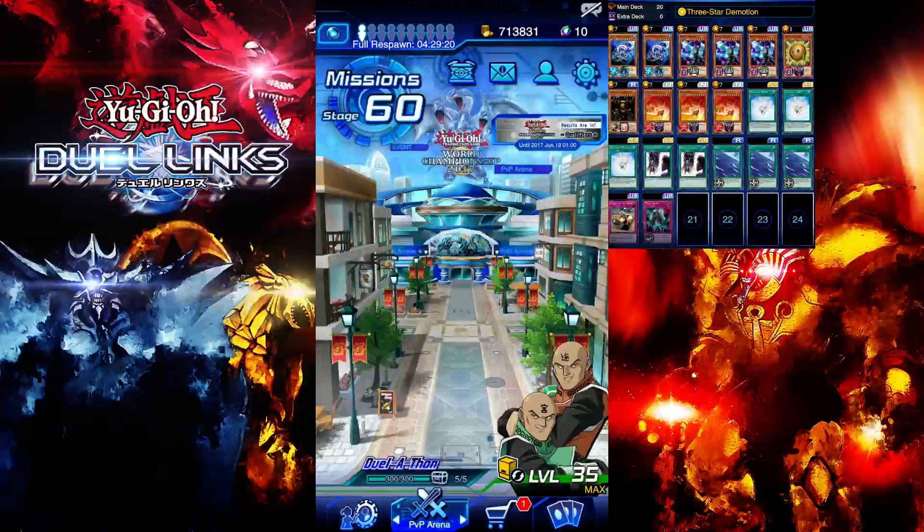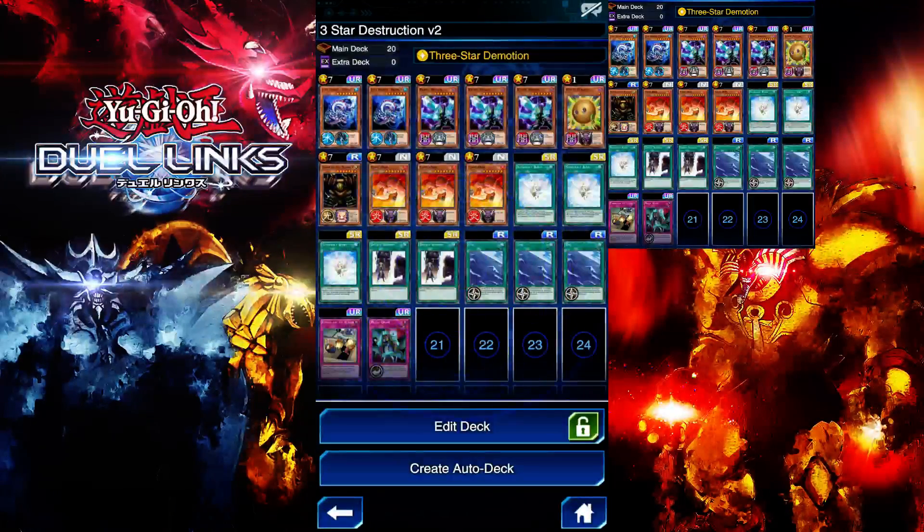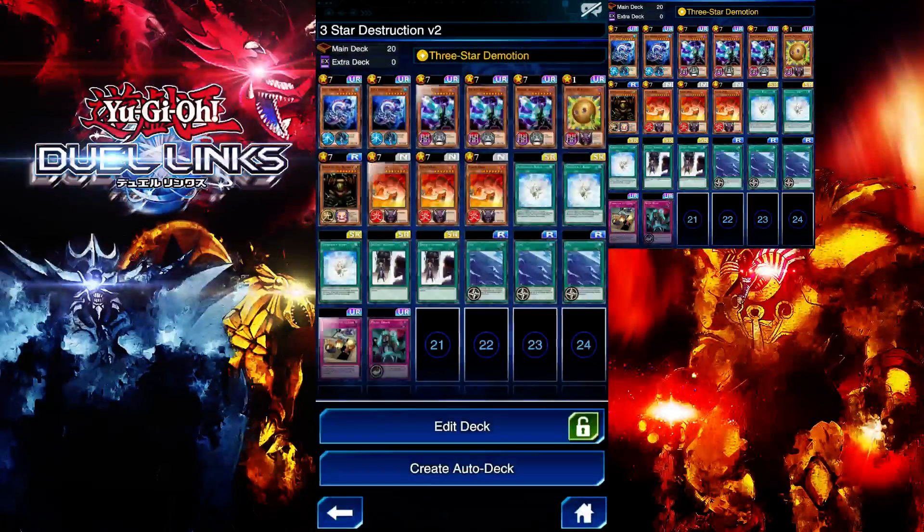Welcome to the next installment of Road to King James, Season 4 Episode 5. Without further ado, let's get straight to the decklist. If you guys haven't seen my previous episodes, I'll link that video. Basically I'm using the three-star destruction deck, and the changes I made are as follows: I added two Leviathan Dragon and Spear Creabou and three Umi.